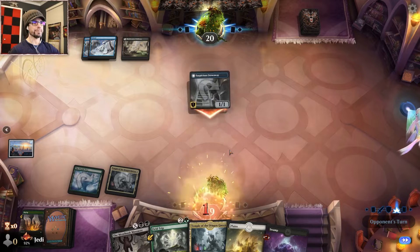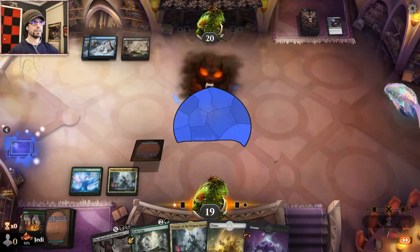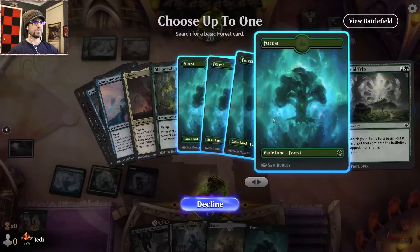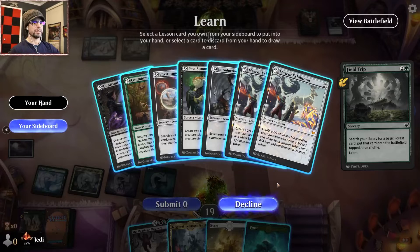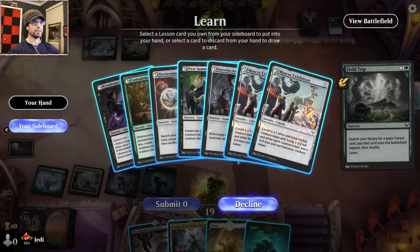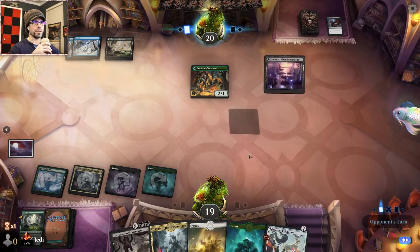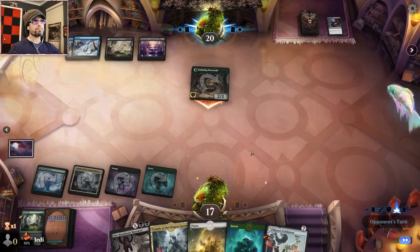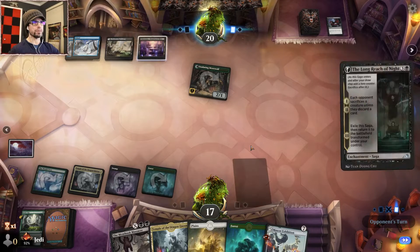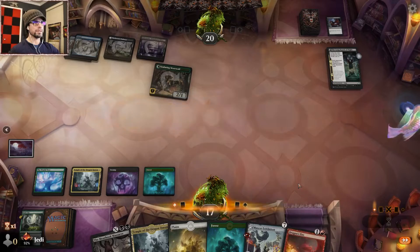Blue, black — okay. See if they're gonna go to flip their Stowaway here. That's exactly what they do. Does this resolve? Yep it does. Test — I don't know what we grab here. I guess we just grab Exhibition — we have plenty of lands here. Hopefully they tap out at some point so we can drop this Meathook. Let's see if they play anything else. Decline.